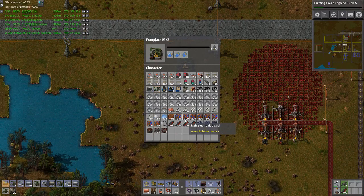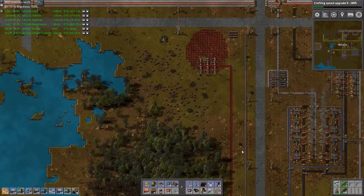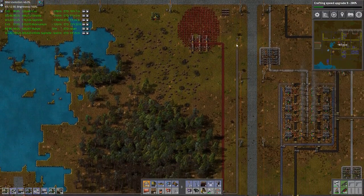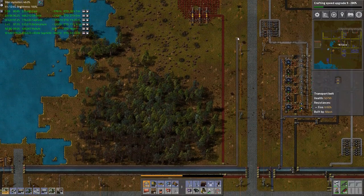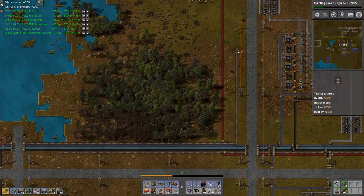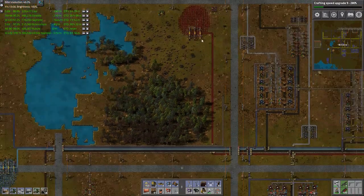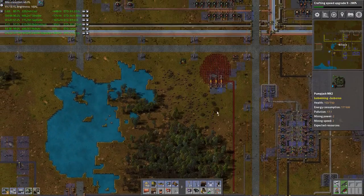I'll build four for each of the oil wells — there, there, and there. I might as well remove this in the meantime. This is where the wood came from but it's kind of run out. How many do I have now? I have two more — great.